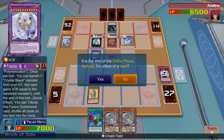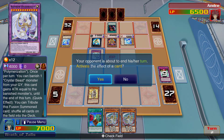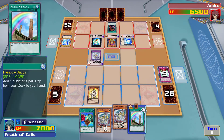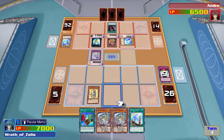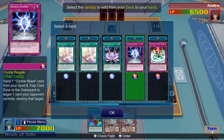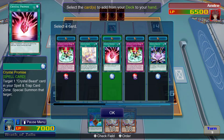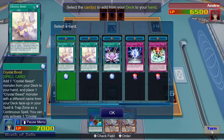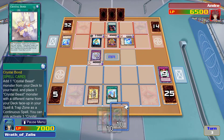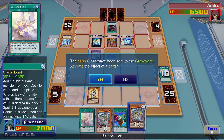What other card would be good for Rainbow Bridge? Crystal Promise or Crystal Bond — Crystal Bond's a good one because it lets you throw one in your spell and trap zone. Look at that card art, it's so cute — and it's got Jesse on it. This is one of the few cards that actually has their duelist on it. Must be special summoned by having them all, so I don't have to remove them — I can just summon both of them.